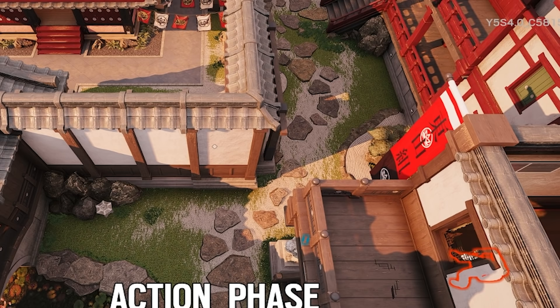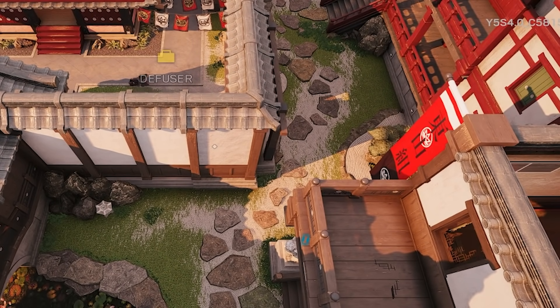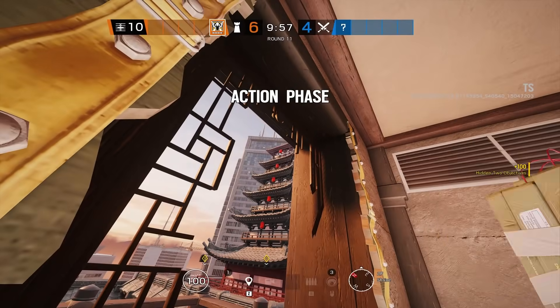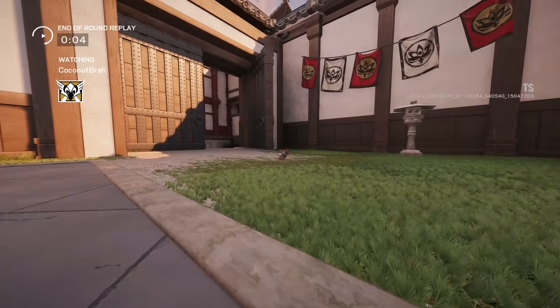The second C4 toss goes out of that same window we were holding the long angle from earlier. All you need to do is tear down the window, lean left, put your crosshair on the top red bell, wait about four or five seconds, and from there it's all free loot for you.